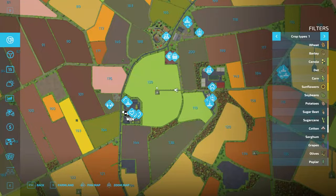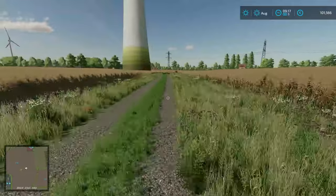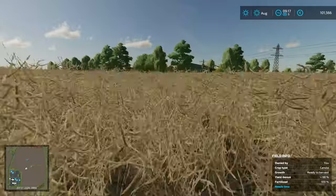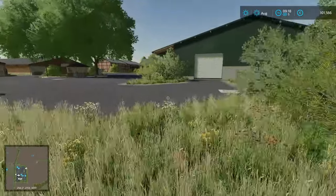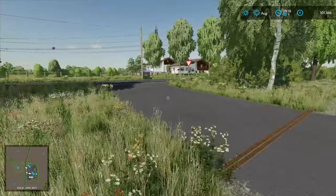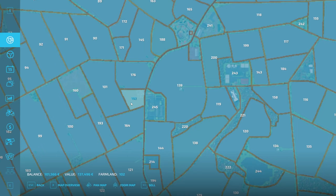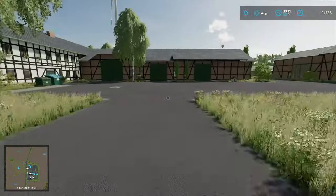Our farm is just up to the left, so we'll head up this road and cut across through the canola. This is our starting farm yard — coming in from the road, that way goes up around to the shop. Across the way we have a nice cow pasture if you want to do cows. You could probably buy that chunk of land soon enough, and right across here is the entrance to our starting farm.